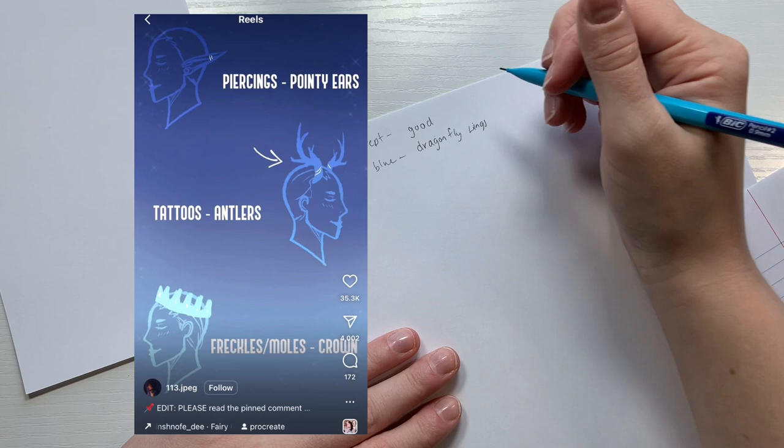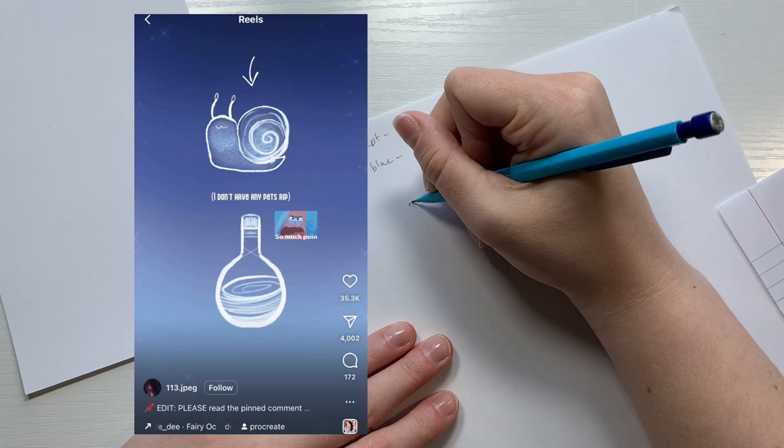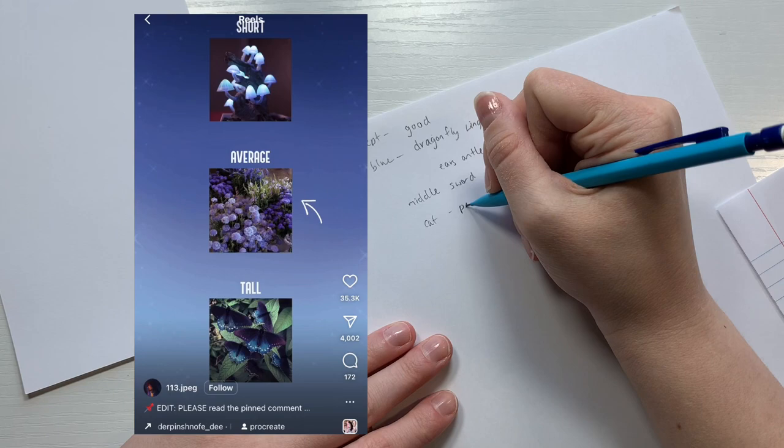If you have any tattoos, give them antlers. If you have freckles or moles, give them a crown or hat. If you're the youngest child you get a wand, middle child gets a sword, and the oldest gets a lantern. If you have a cat or dog you can give them a pet, and if you have an exotic pet you get a potion. If you're short give them a mushroom dress, average height a flower dress, and if you're tall a butterfly dress.